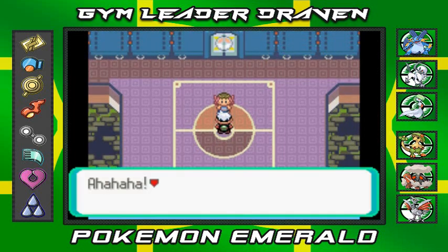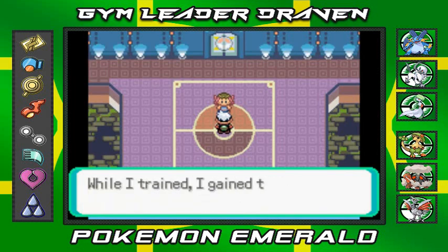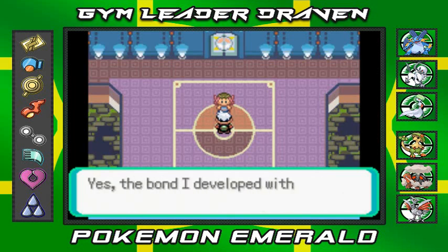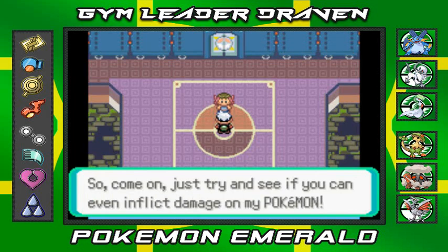Let's talk to this lady right here. She says: I'm Phoebe of the Elite Four. I did my training in Mount Pyre. While I trained, I gained the ability to commune with ghost type Pokemon. The bond I developed with Pokemon is extremely tight. Come on and try and see if you can even inflict damage on my Pokemon.